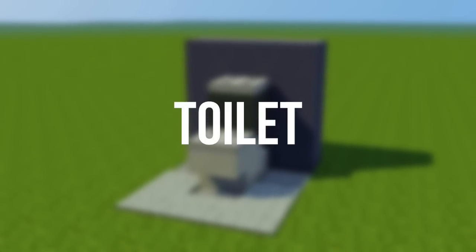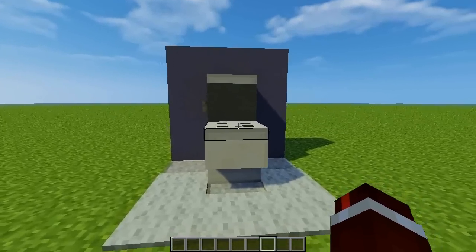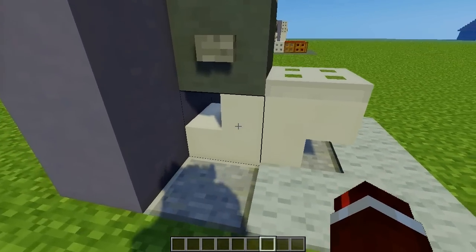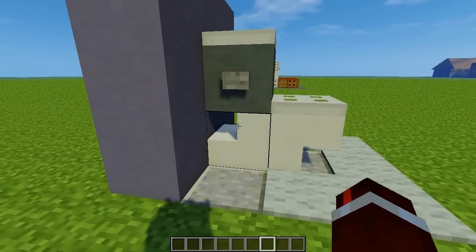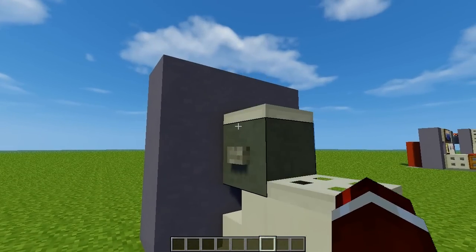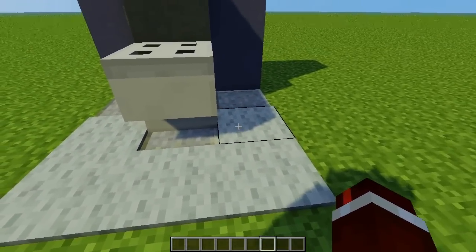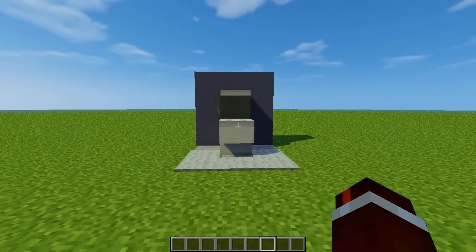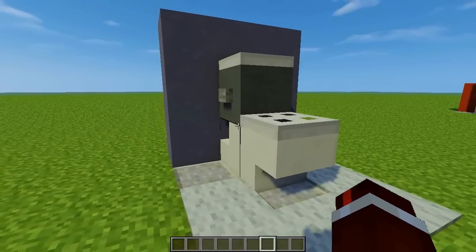The next piece is the toilet, which is a very simple design. On the side we've got two quartz stairs for the bottom, which simulates more of the piping — I haven't actually seen anybody use that before. We've got iron trap doors at the top and bottom. The button is more just for aesthetics, and the trap doors pop up when you press it. We've also got some carpet around the edge, just for decoration.